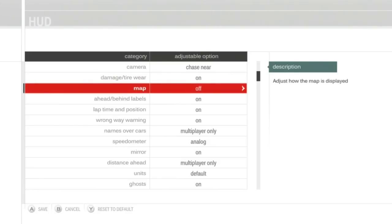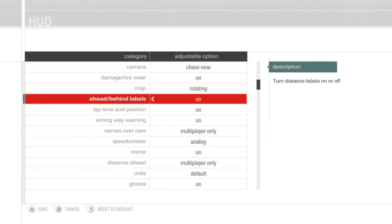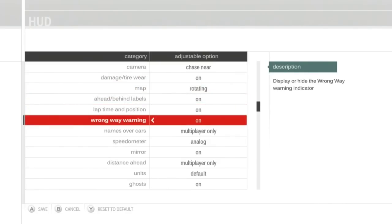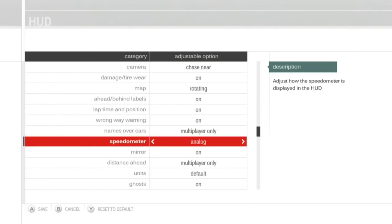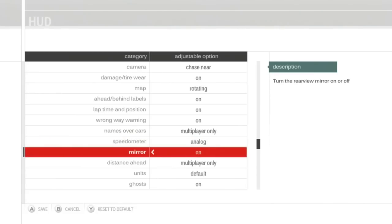Damage and tire wear are on. The map can be rotating, fixed, or off — going to have it rotating. Wrong way warning — sure, I'll keep that on. Names over cars — don't want that, it's kind of intrusive. We also have an analog or digital speedometer just like Forza 2; I'll show that off eventually.